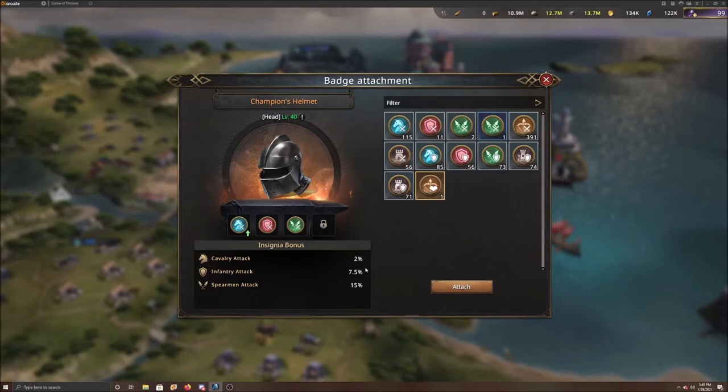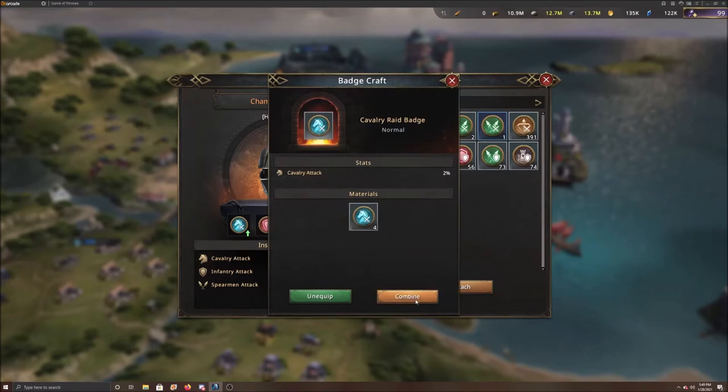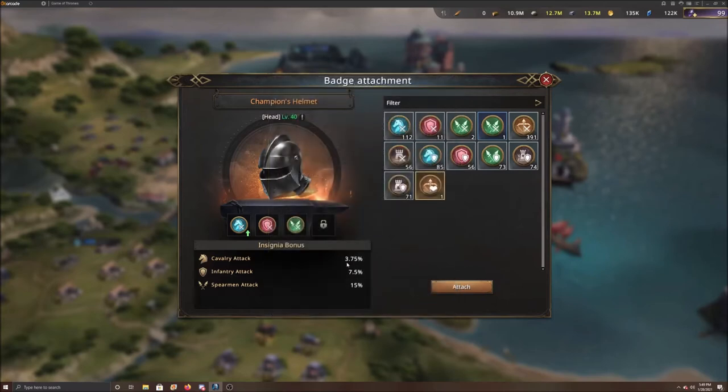It doesn't completely double it. The reason you're doing this — spreading across slots instead of upgrading only one badge on one piece of equipment — is that you're going to get more cav attack out of it. So click on here and then click combine. As you can see it went up to three point seven five percent. It's also saying you can do that again, however you don't want to do that yet, because the next level up goes to seven and a half percent — double the previous one. You want to upgrade every single badge to uncommon first before going to that second level.